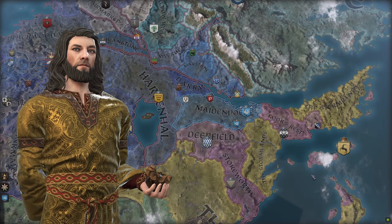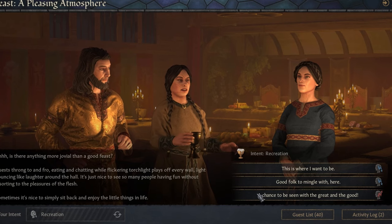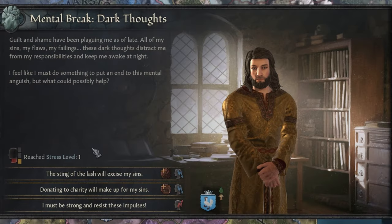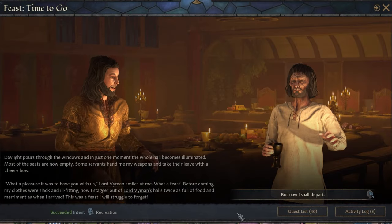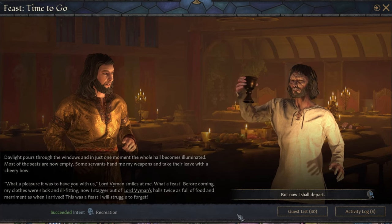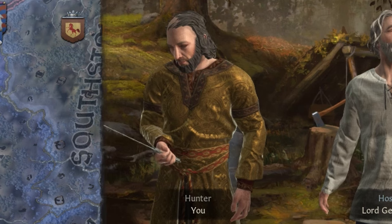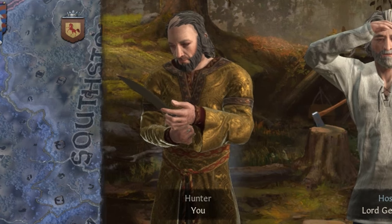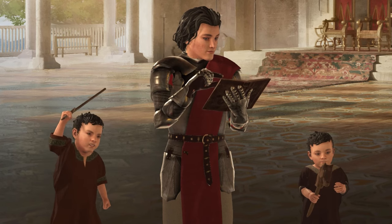Some people would have been enticed to continue expanding their sphere of influence, but Florian was not an ambitious man by nature, and overthrowing his grandson had taken a sizeable toll on his mental well-being. So once the situation was firmly under control, he was more than happy to retire to a quiet life and spend his golden years serving House Tully as a dutiful and loyal vassal. However, while Florian might have been content with the current status quo, there's no guarantee that his sons would feel the same way once they all eventually came of age.